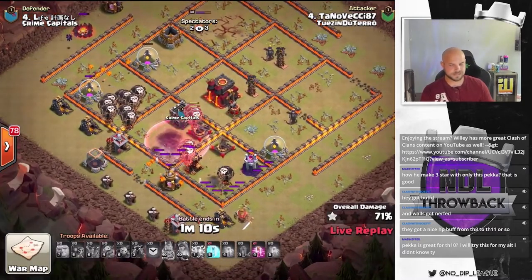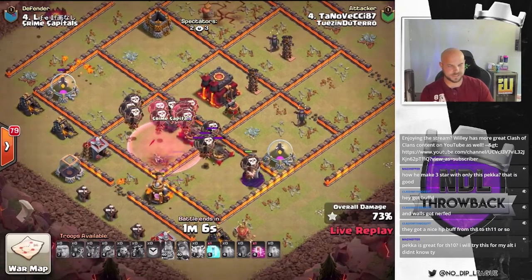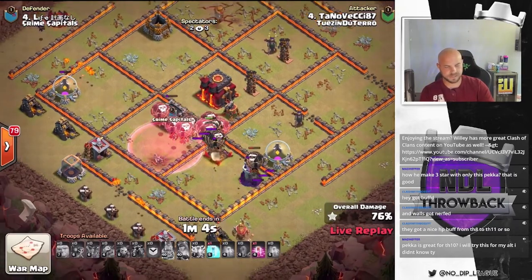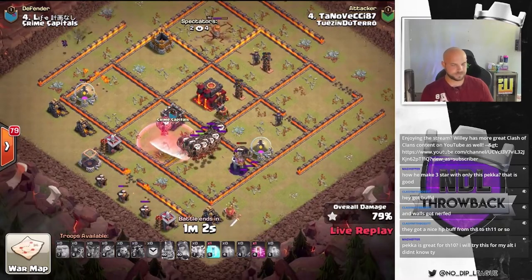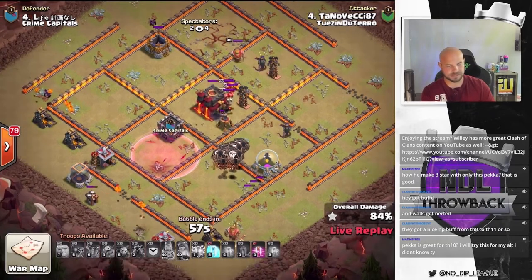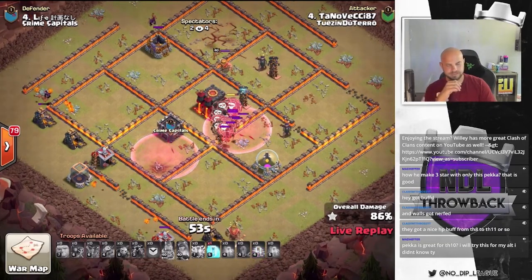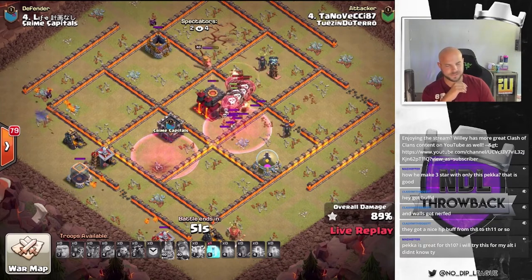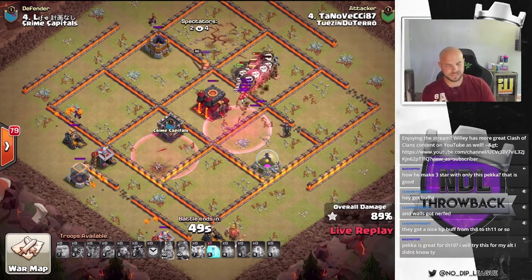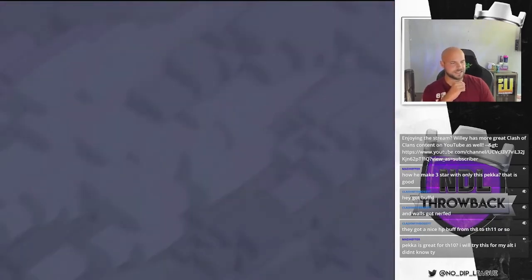There's the first Haste. He's got one more Haste he can use — he still has a Freeze but I don't think he's going to need either one of them. They get through the Wizard Tower. The only defenses left are the Sweeper and the Tesla. Just find some Skellies there — not going to be an issue. There's the Haste. Gets them through the last few defensive buildings. And this will be a triple.